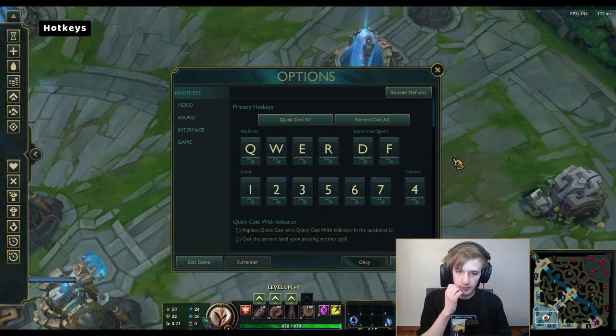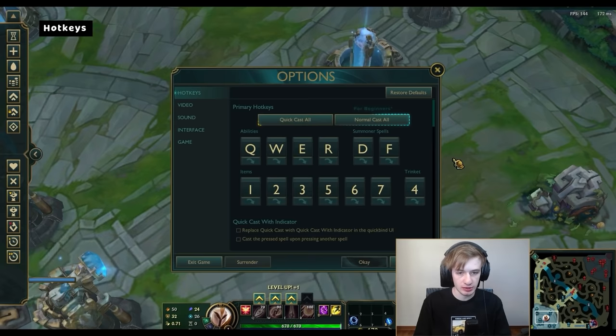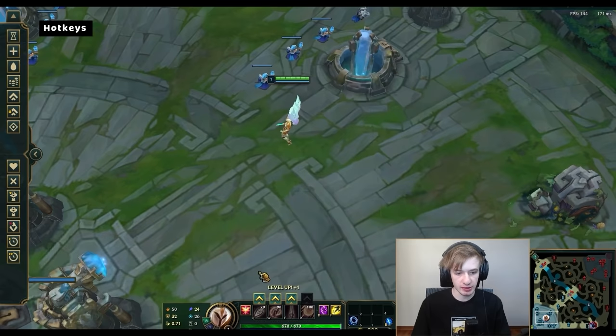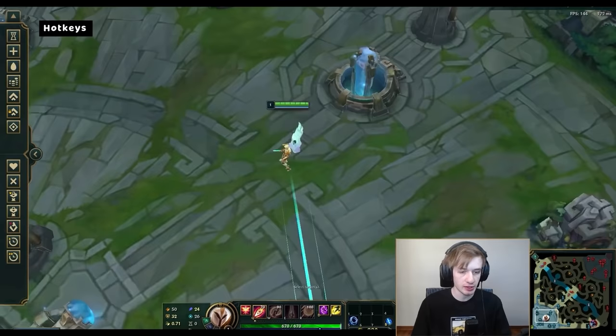So for hotkeys, pretty much I use everything quick cast. Quick cast is just way better than normal cast — it's faster. You can get used to ranges. Obviously for beginners, normal cast is fine. But the main thing I do especially is I use Trinket on 4. A lot of people do it on T; I personally prefer 4, and T I use for something else which I'll explain later. In case I want to normal cast an ability, I bind it to Shift — so if I hold Shift and then Q, I can still normal cast to see the range. Other than that, everything is quick cast.